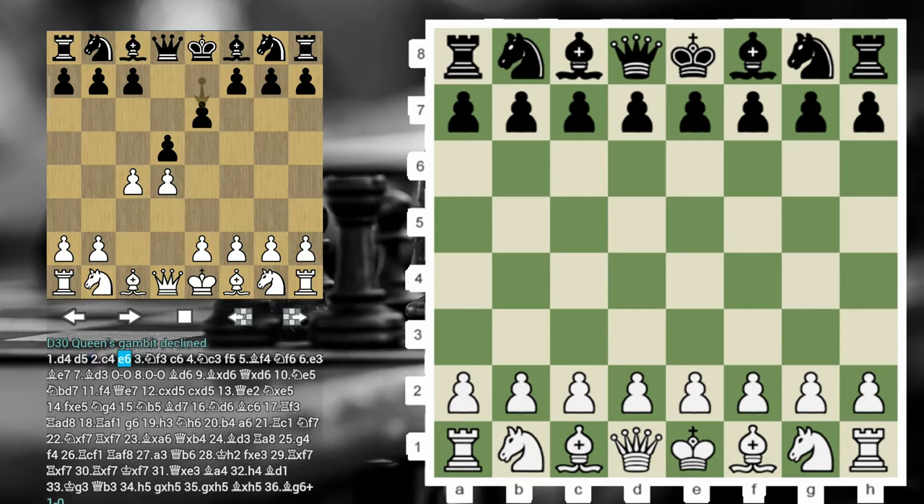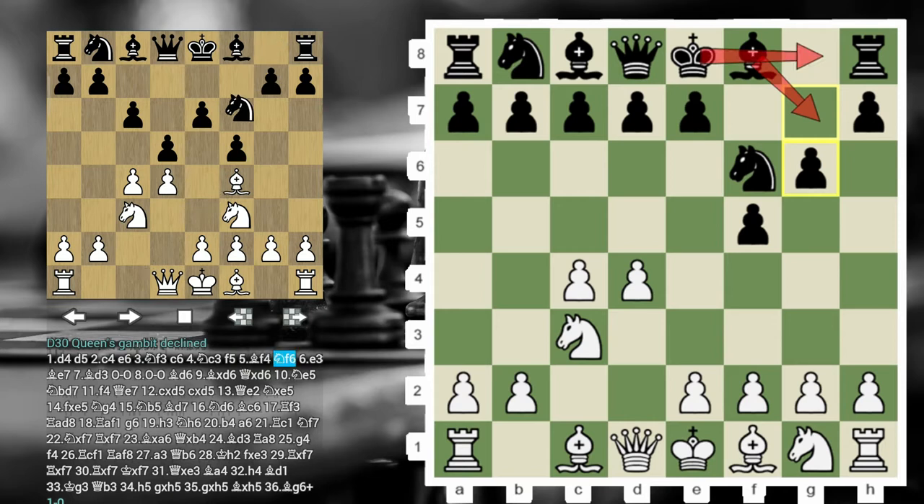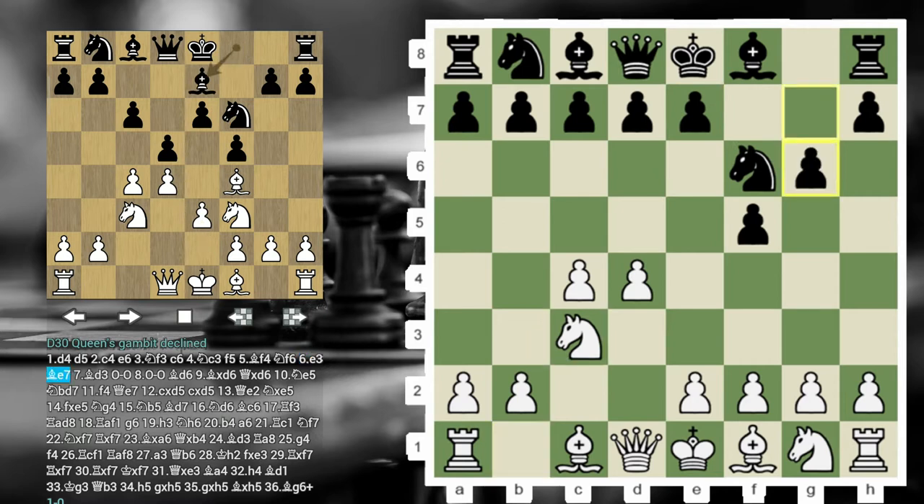In particular, how to play against it. I'm going to show you a very interesting way to handle the Dutch after D4, F5, C4, Knight F6, Knight C3, G6. There are different setups. G6 is the Leningrad variation where Black typically fianchettos the bishop followed by castling. There is also another way to play the Dutch — E6 — but that won't be covered today. Instead, I want to focus on G6, and show you a move that is a little bit provocative: the move H4.